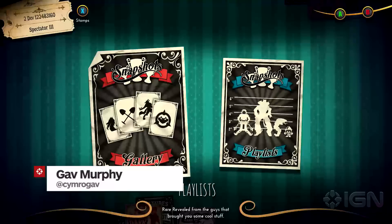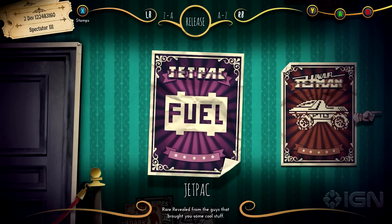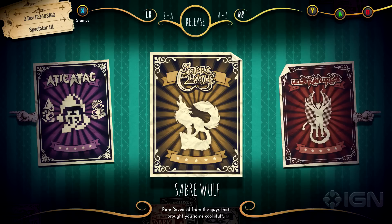Hello, this is Scott from IGN and I'm joined by Chris-Anne Kahn from Rea and we're going to have a look at Rea Replay, specifically the Snapshot stuff. So what is Snapshot? Snapshots are kind of little bite-sized challenges. Some of our older games are obviously quite difficult to play, and we thought we'd make it more digestible for players by breaking them down into small digestible chunks.